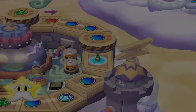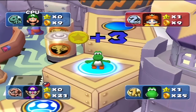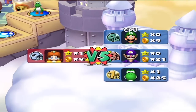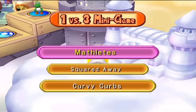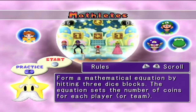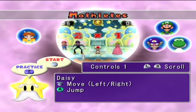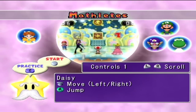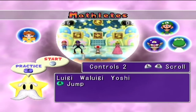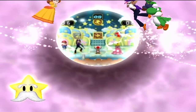I love how he sounds like a turkey. I've lost money so I actually need to win this - no wait, I'm good. The three coins, wow. This is a fast game already. To be fair, last time I had a star right in front of me I got warped away. There's that tweester space - I should have said it out loud. This game: form a mathematical equation by hitting three dice blocks. The equation sets the coins won from each player or team. Middle dice block sets the math sign.